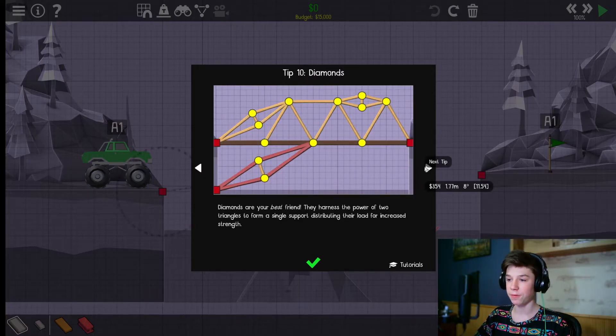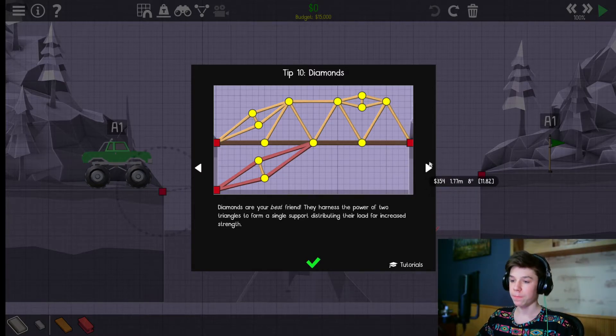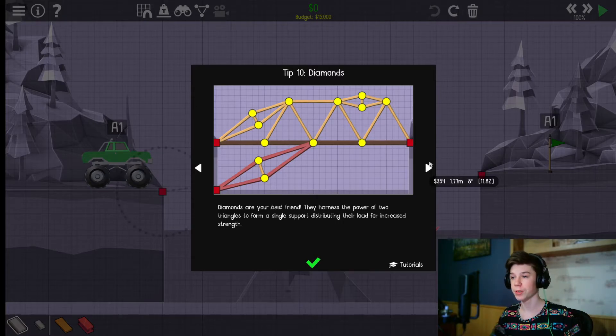Diamonds — diamonds are your best friend. They harness the power of two triangles to form a single support, distributing their load. Yes, I too love distributing my load everywhere.